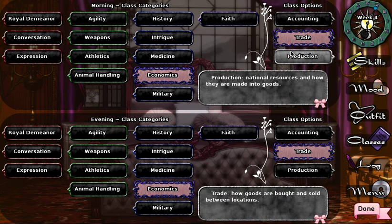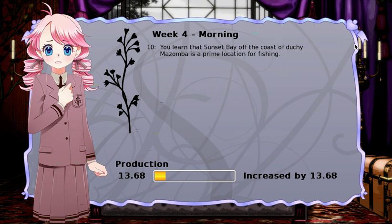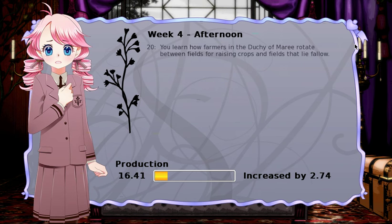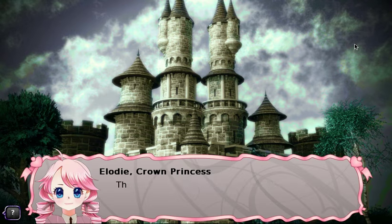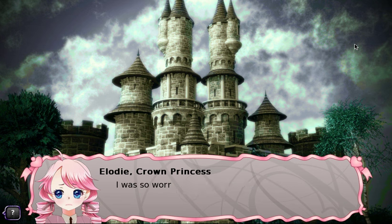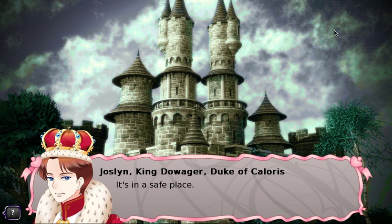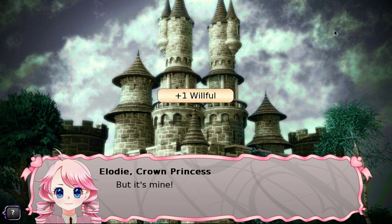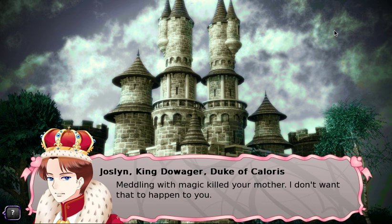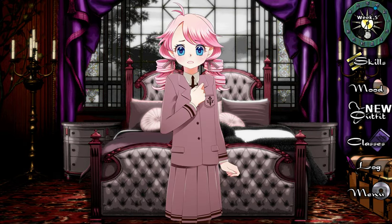Week four: we take production, trying to get to the point where we can boost accounting. We learn about Sunset Bay fishing and crop rotation. We unlock a new outfit because we hit 25 on all three economics subsets. Charlotte's mother says Charlotte is doing okay. We go talk to our father about mom's lumen crystal — he says it's in a safe place but won't give it to us, saying meddling with magic killed our mother.